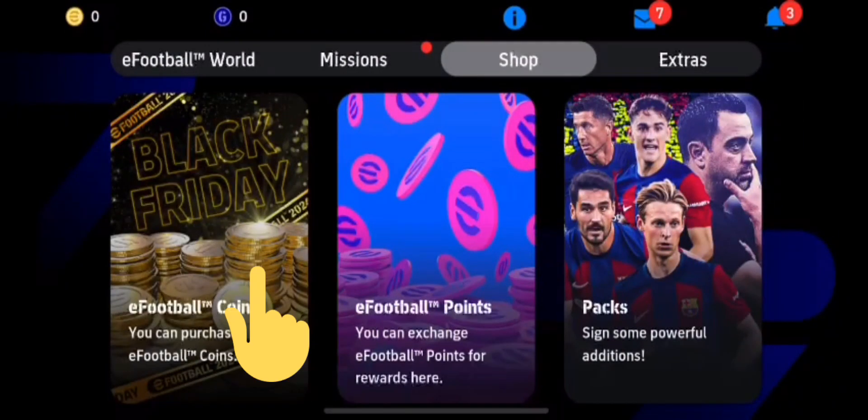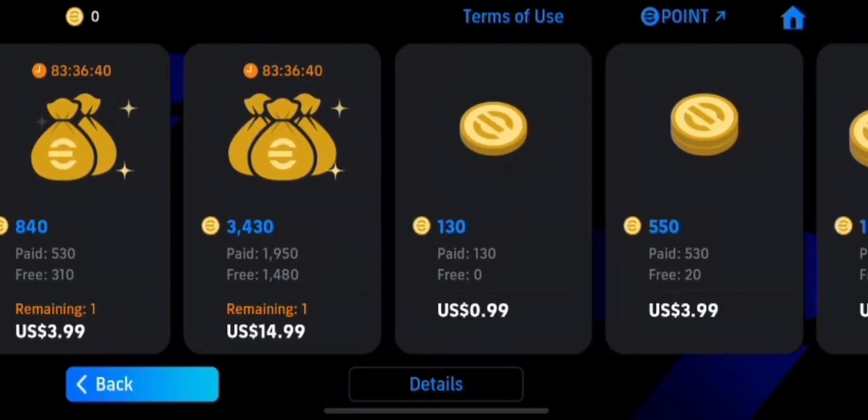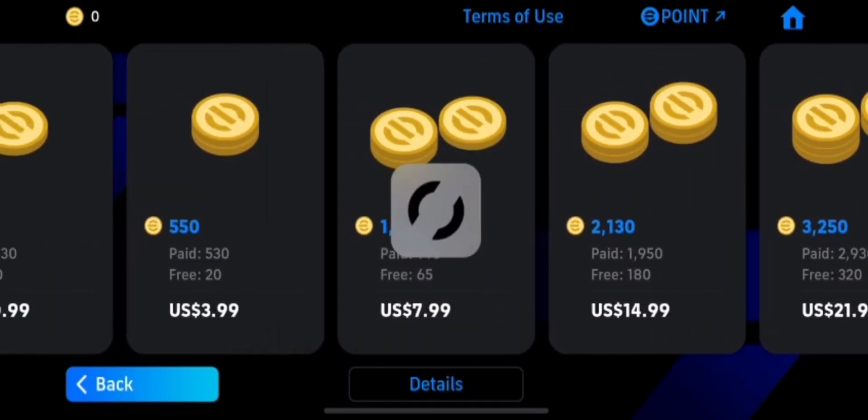Click on eFootball Coins — here you can purchase coins. Upon tapping that, as you can see, many coin options appear on the screen. Select any coins that you want to buy, then go ahead and use your Apple Card or credit card. Once you do that, you will successfully be able to buy eFootball coins.